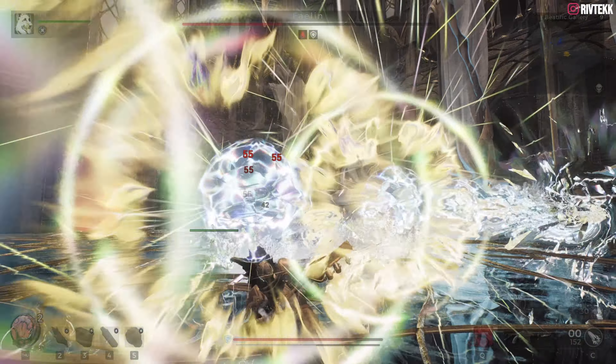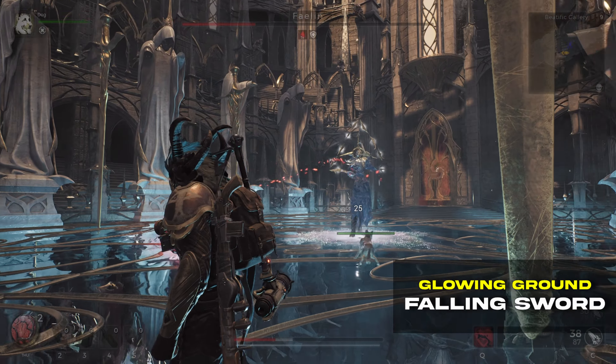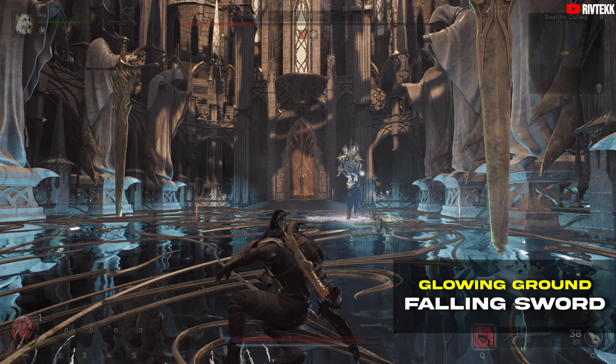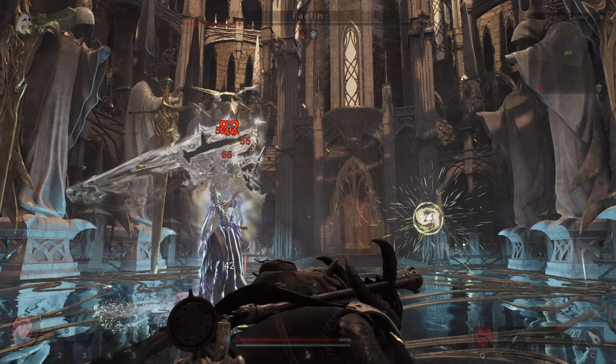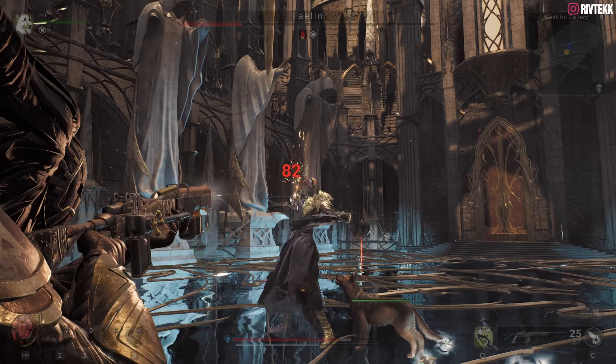You also get orb walls here — get out of the way like we talked about earlier. In this phase he can summon two at once; there's one on my left and another on my right. This is the falling sword attack — you can see the glowing spots on the ground, that's the telegraph. I mistimed a couple of those, which is why I said 'easily' at the beginning of the video.